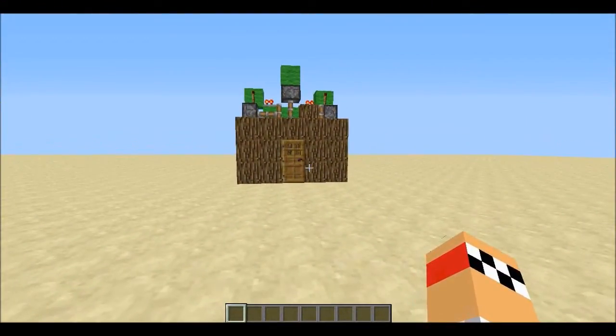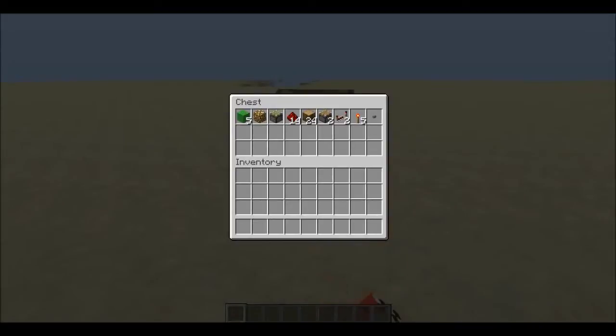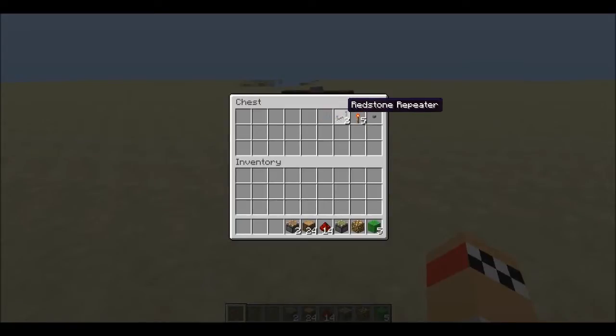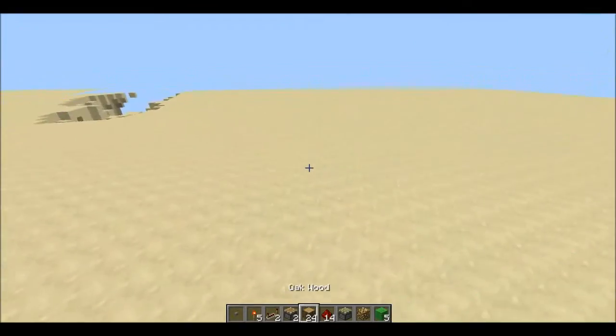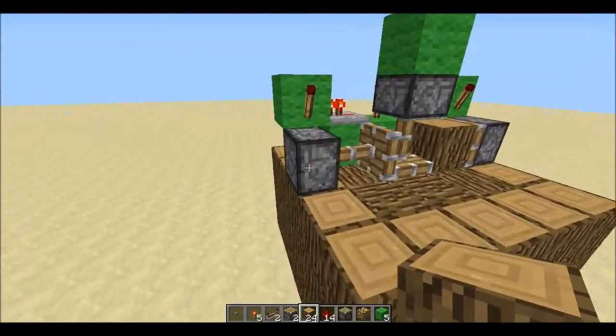In this tutorial, we're going to learn how to make one of those. The materials you will need: five lime blocks, one glowstone, one sticky piston, 14 redstone, 24 oak wood at least, two pistons, two redstone repeaters, five torches, and one button.